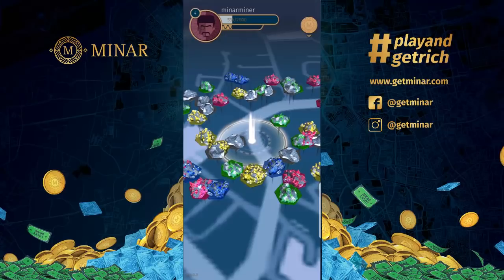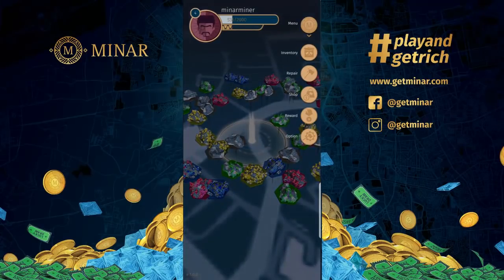On the top right-hand corner, there's the Minar circle logo — that is the menu button. Inside the menu, there is inventory, repair, shop, reward, and option. Let's check out one by one.